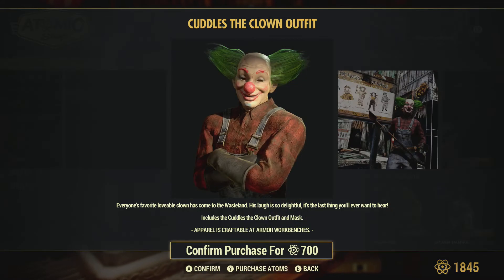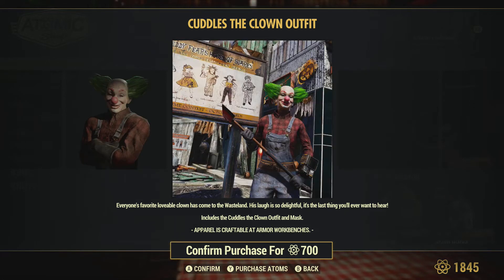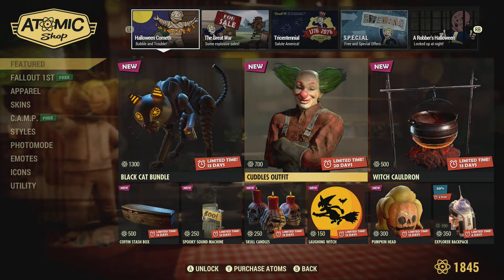There's a Cuddles outfit at 700 atoms. I think that's the right price for these outfits - it shouldn't be any more than 700, it should be 700 or less. I think that's priced right. It looks like they've been kind of testing that.